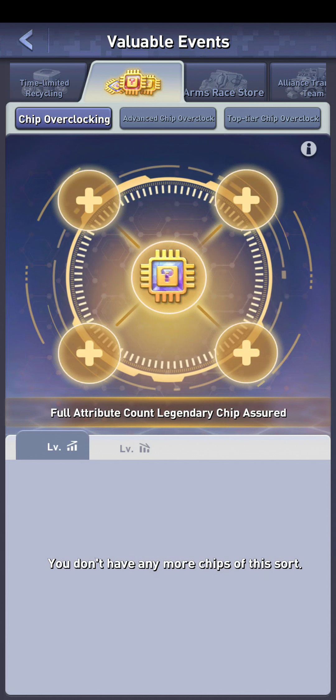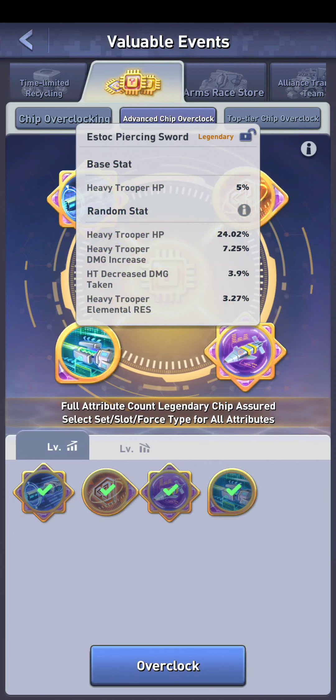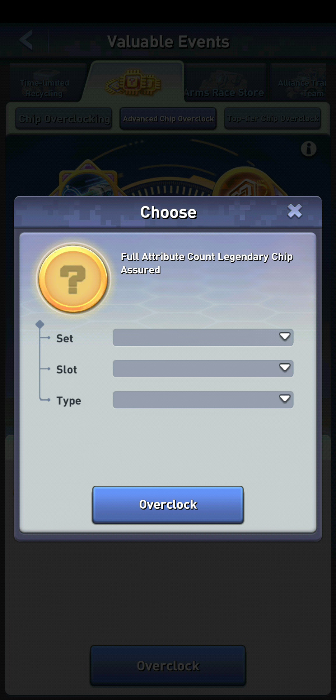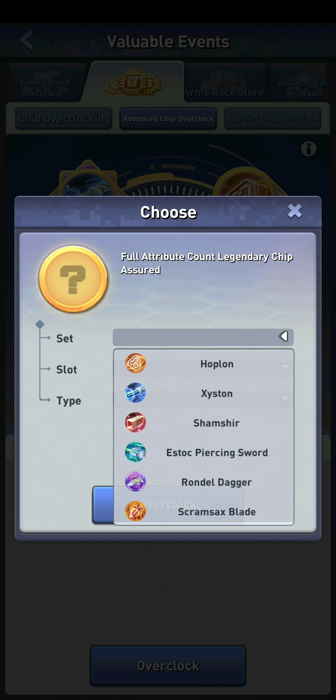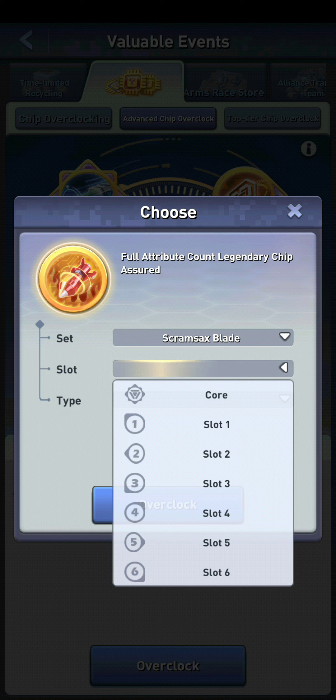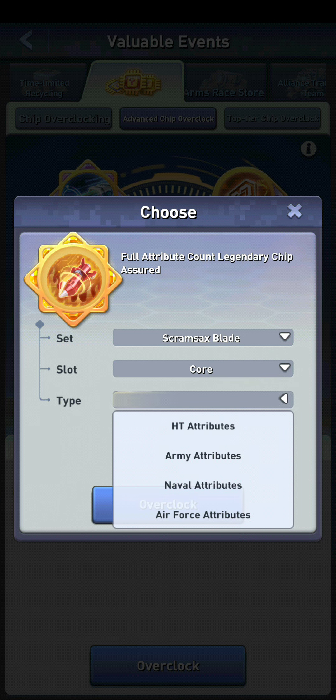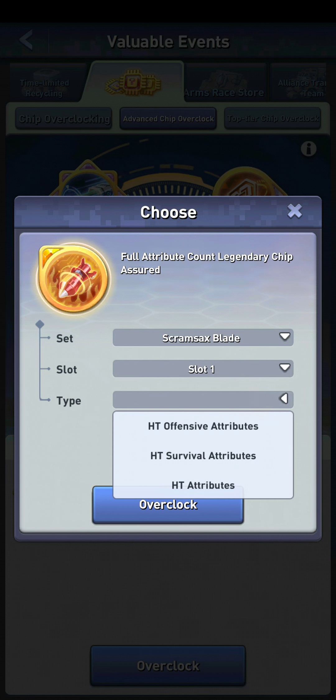That's not the worst thing in the world because you can go to the second tab at the top — advanced chip overclock — where you take four of those type of chips and you can overclock those. Now when I overclock these I get much more control. The new chip I get, I get to pick what set chip it is. I'm going to pick the Scram Sex Blade, then I get to pick what slot it's for. I'm going to pick slot six, and you could do core and then choose HT attributes, army attributes, naval attributes, or air force attributes. You could do slot one to three, then pick HT offensive, survival, or HT attributes.